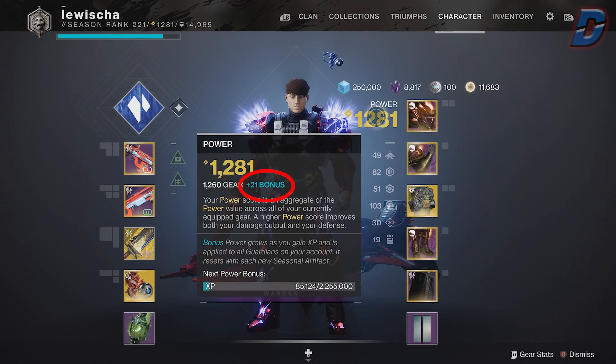There are two types of power levels in Destiny 2: your bonus power, obtained from leveling up with the Seasonal Artifact, and your gear power, obtained through gear.